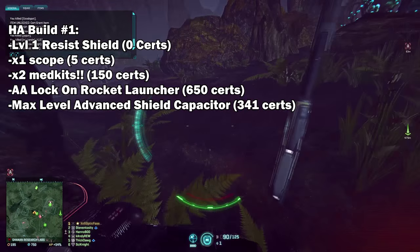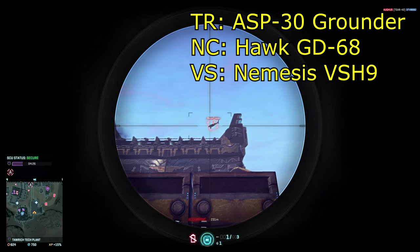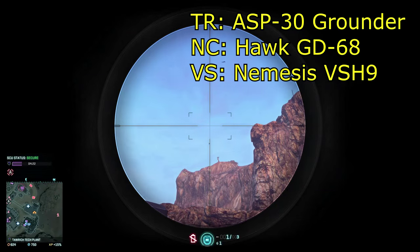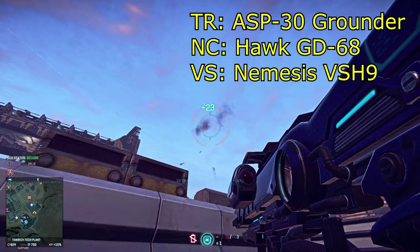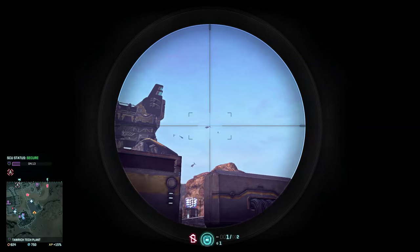Next you want to get an anti-air lock-on rocket launcher — it's called different names for different factions. The TR have it as the ASP-30 Grounder, the Hawk GD-68 for the NC, and the Nemesis VSH-9 for the Vanu. It's very important you get a lock-on rocket launcher if you want to effectively combat air vehicles.